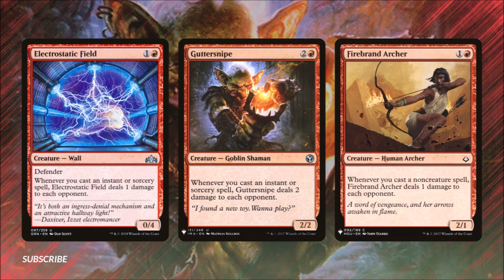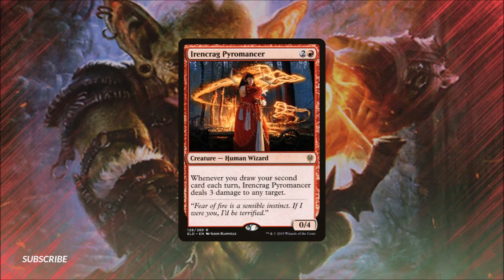Having gone through all of our mana rocks, in our next step we will look at cards that help us get our opponents' life low in the slow burn. Electrostatic Field and Guttersnipe will do damage to all of our opponents every time we play an instant or sorcery spell. Firebrand Archer does this a little bit better because it will deal damage to each of our opponents anytime we cast any non-creature spell. Irencrag Pyromancer is our secret VIP in the deck — with our commander's first ability letting us draw and discard a card, she's like having a Lightning Bolt on a stick every turn. We can use her ability to keep down planeswalkers and small threats, and many of our spells will draw us two cards if played on an opponent's turn.